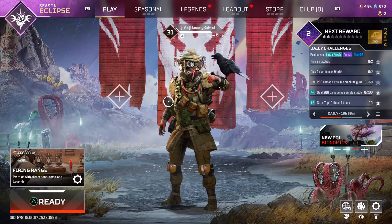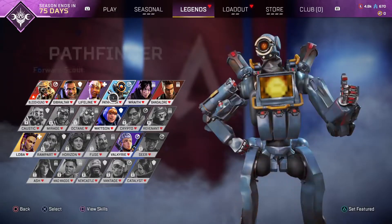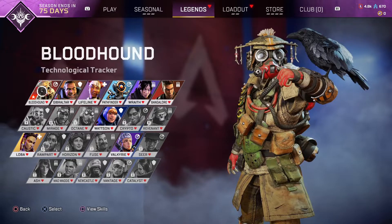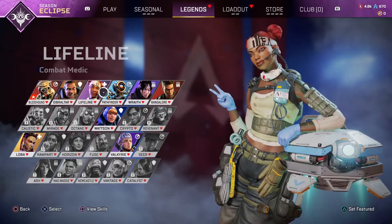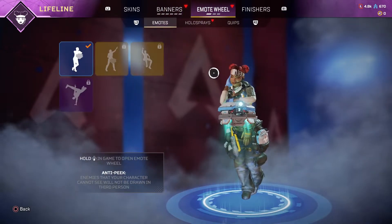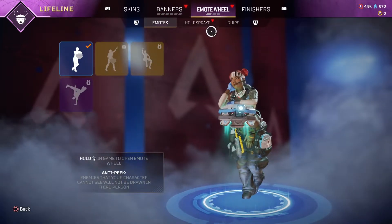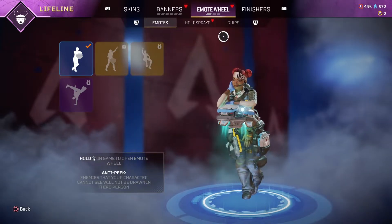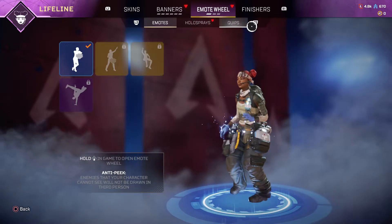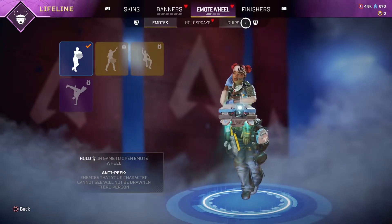First of all, you need to go to Legends and select the legend that you want to equip your skydive emote. So for example, let's go with Lifeline, and then you need to go to Emote Wheel. If you have a skydive emote on that particular legend, it will show not just three bars, but a fourth one that says skydive emote.